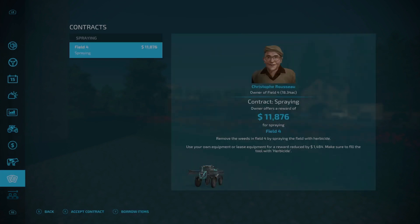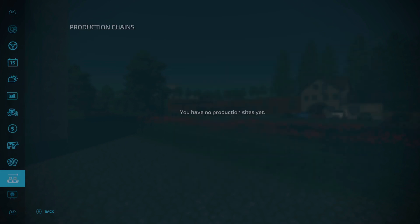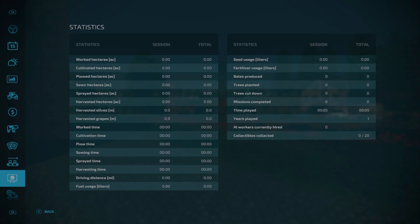There are contracts on this map and no production chains to start with. Looking at the bottom right corner, there are 20 collectibles on this map. I haven't come across any yet. Typically 100 collectibles are the wooden toys from Elm Creek style, but 20 suggests this might be modeled after the Belleron map from Giants, so you might see game cartridges - that's just a guess.